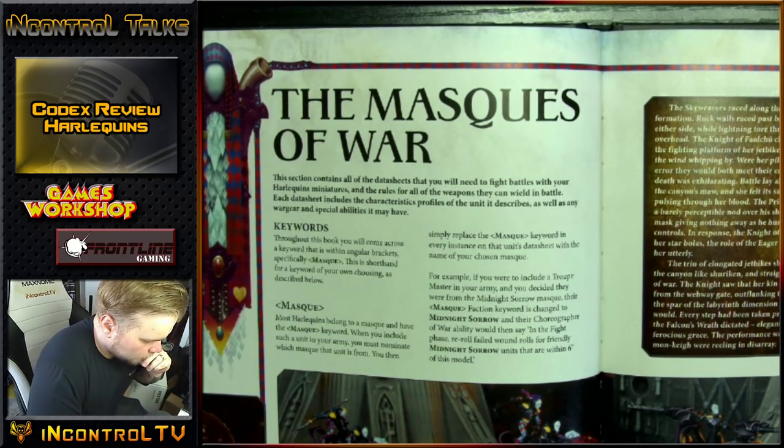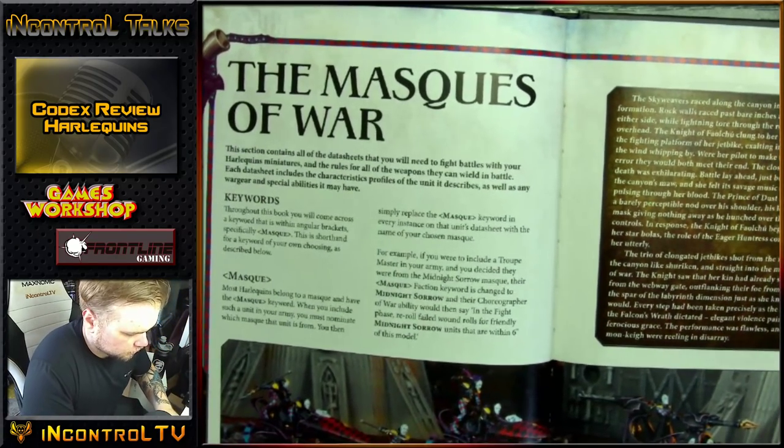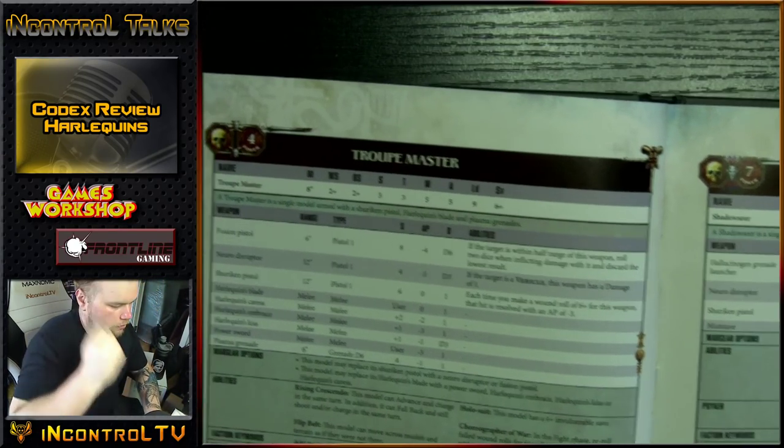They have Mosques — I think that's how it's pronounced — that kind of divvy them up and give them their special rules. Their troops, of course, have Obsec. Then we're going to get into their stuff. HQs, first and foremost.